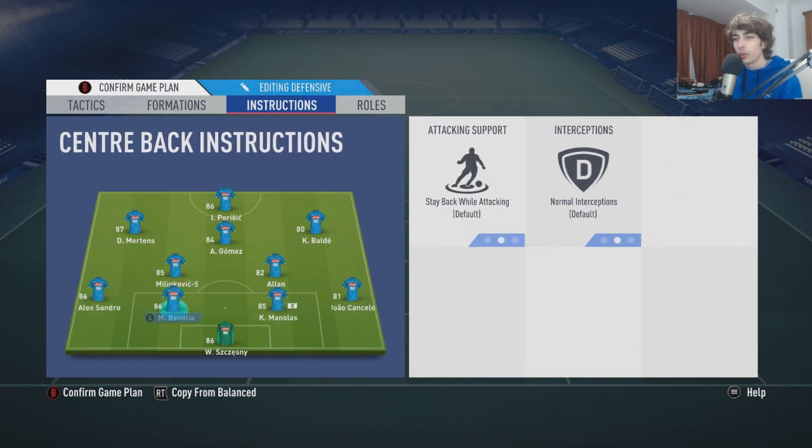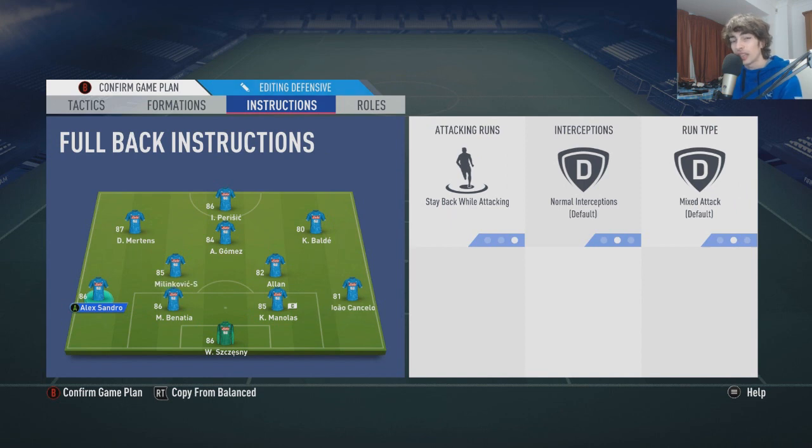Left back and right back are on stay back while attacking. You just don't want to be exposing that back four. You don't want it to turn into a back two with these two coming forward. You can still get the left back and right back forward — stay back while attacking just means they are going to stay in a good position for a lot of the time.